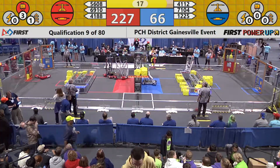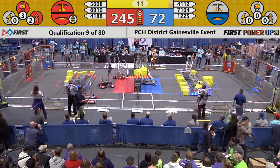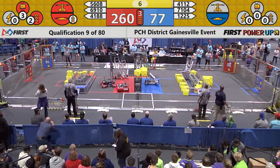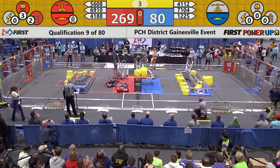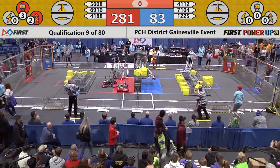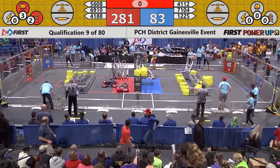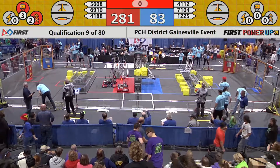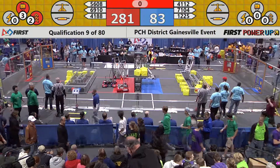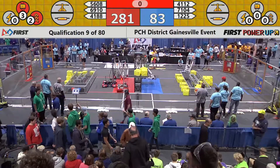As the score piles up, it's 227 to 66 in favor of the Red Alliance. We have a climb on the Blue Alliance worth 30 points if they can get above the brick line. Team number 1225, The Gorillas. Match number 9 of 80.